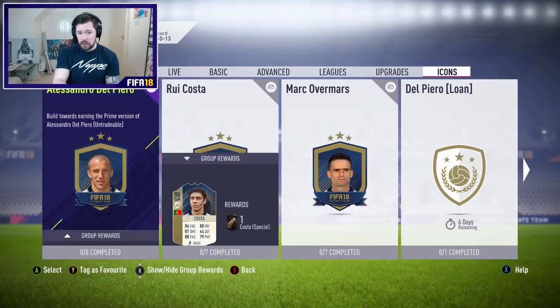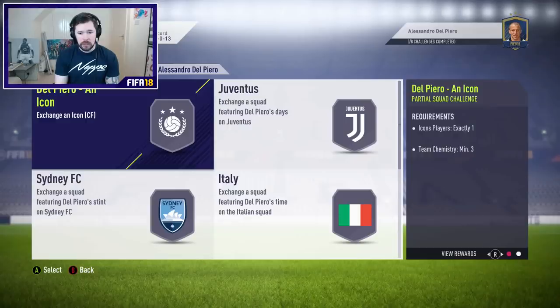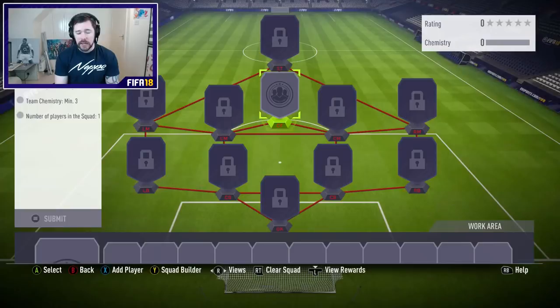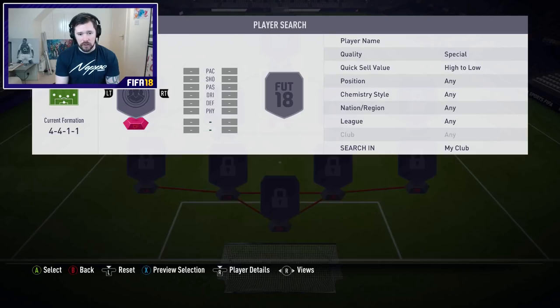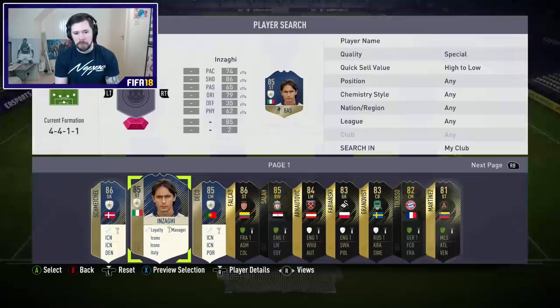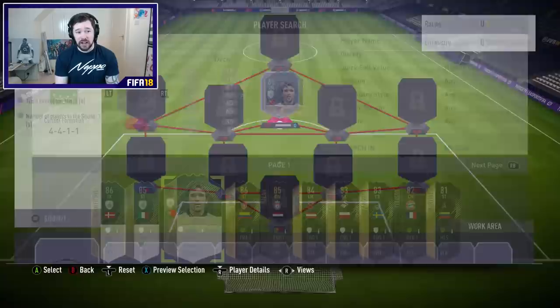For Del Piero you need exactly one icon - just an icon, which is what I thought. I don't have that icon but I have got Deco, Inzaghi and Schmeichel. I picked up Inzaghi for 230k, and I just need to get him into three chemistry, so I'll convert him down to a CAM. I could even put Deco in there. You get a Jumbo Rare Players pack and a 100k pack for that.